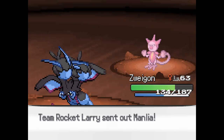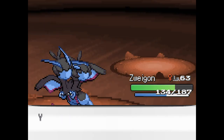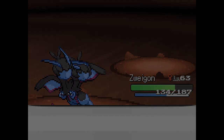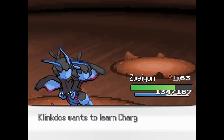Oh yeah, Sandstorm. Earthquake doesn't miss, so we'll use that. Guillotine? Isn't that the one-hit KO move that really misses, like, 30%? You know what? No. I'm good, it'll never hit.